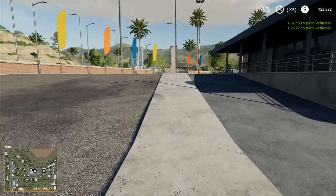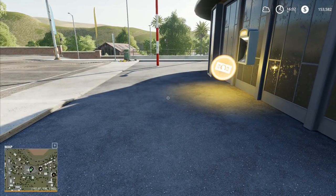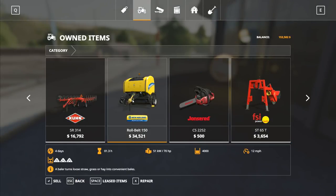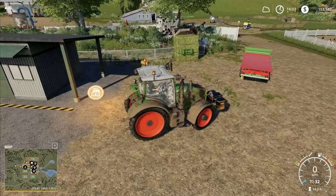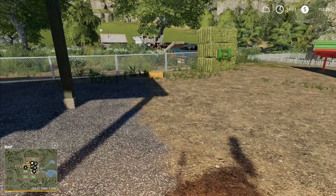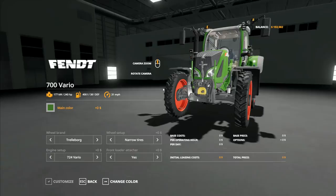I'm short by $100,000 — we've got $153,000 and we need $256,000. We do have the option to sell the baler for $34,000, but I'm not going to do that just yet. I'm going to back the tractor up a little bit, switch it off a minute. By the way, I did find out what was causing that strange camera-movement thing I was experiencing.